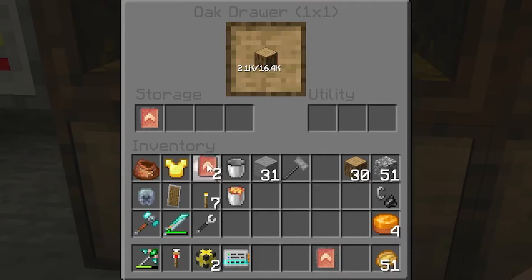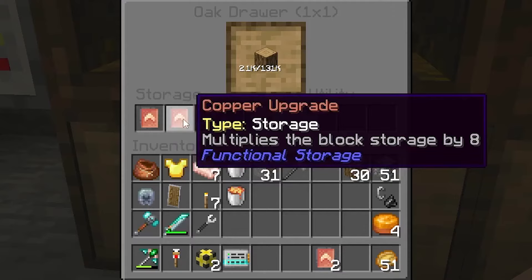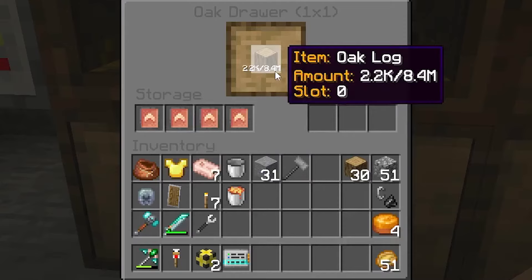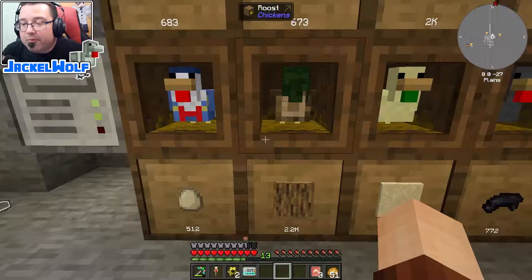It is possible to put multiple storage upgrades in at the same time. Adding a second gets us up to 132,000, and adding all four copper upgrades stacks up to 8.4 million storage — just from four copper storage upgrades. I'm going to leave just one in for now.